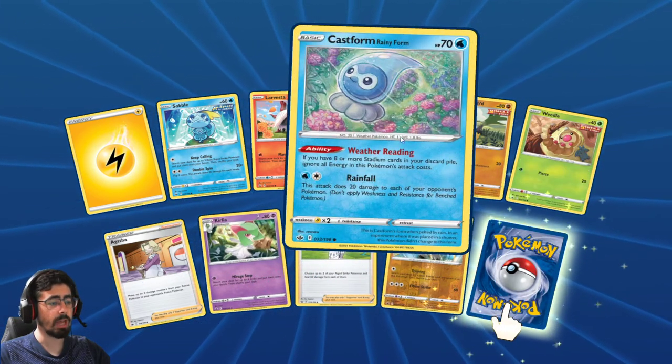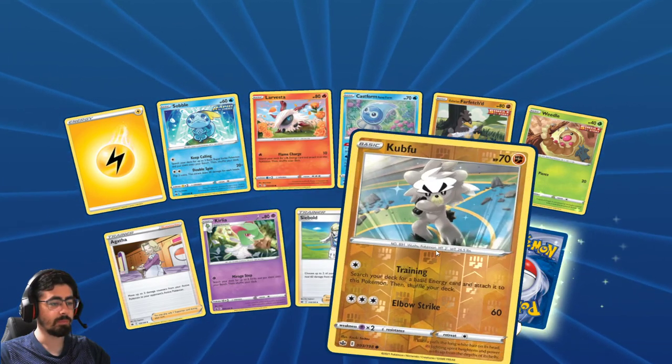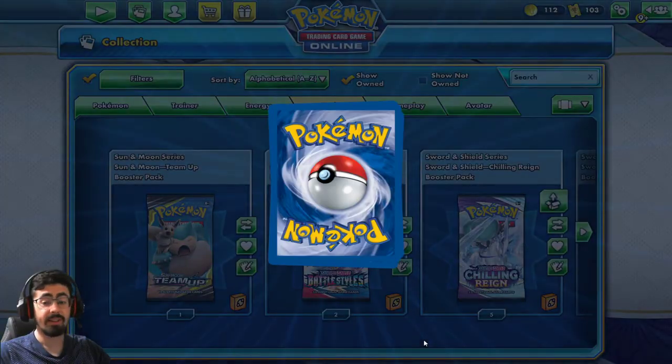Man, these Castforms keep coming to me - they really want to make this happen. Seibold and the Kubfu, and another Snubbull. Not a great pack, but hey - I had a great one previously so I'm really okay with that.